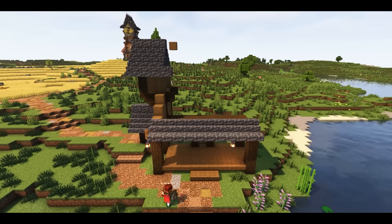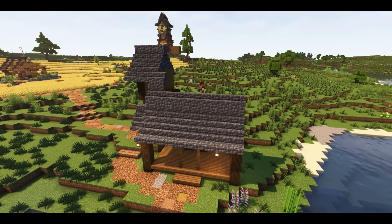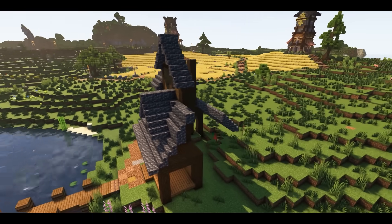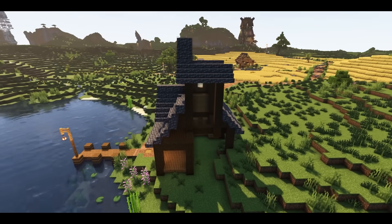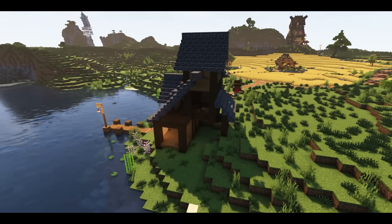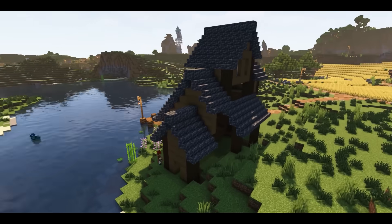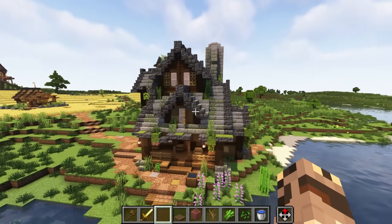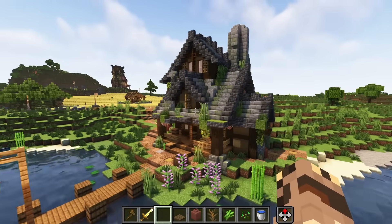I started off framing it with dark oak logs, as I knew I wanted the house to look old and kind of worn. I added features like the hanging offshoot and porch, before beginning to fill in the rest of the house with the walls and working out my deep slate roofline. Finally, I added where I wanted my windows, and it was basically ready for detailing. And with a lot more detail thrown in, we have something that I think looks pretty good.